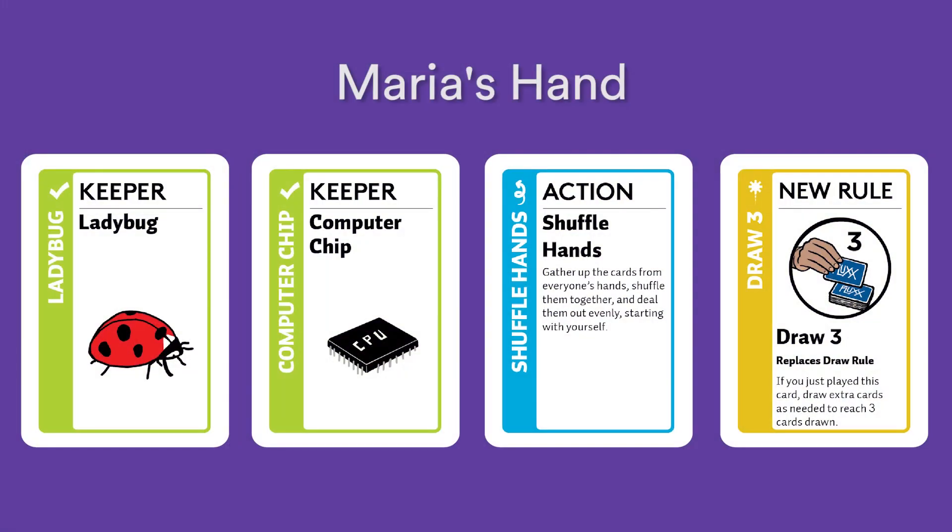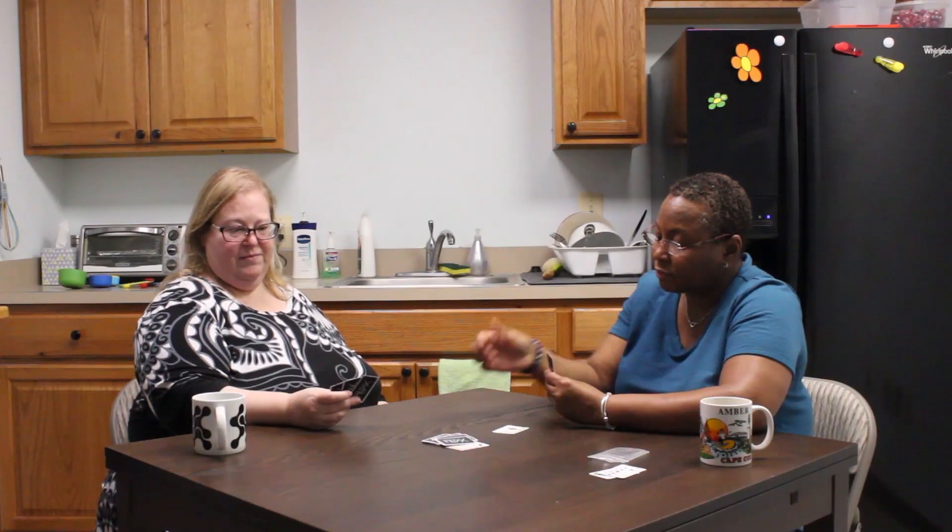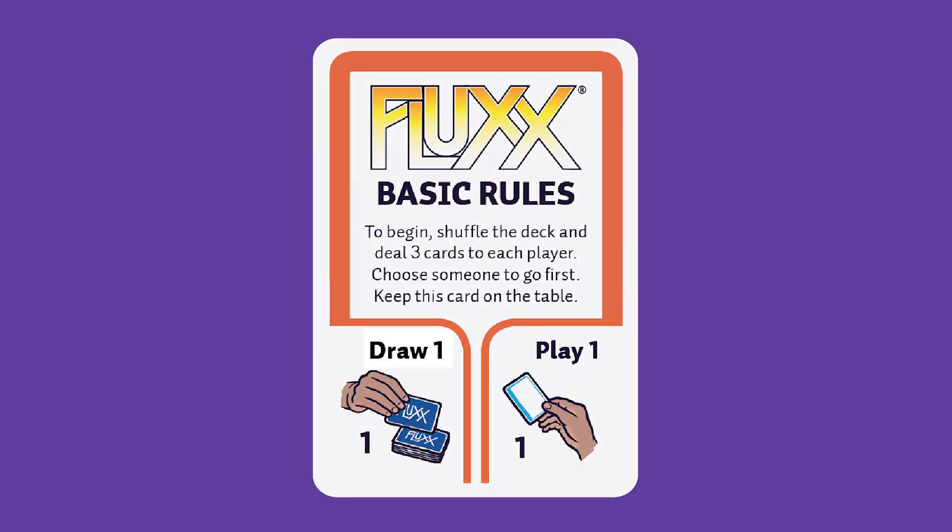Maria, the rules are draw one, play one. So draw one card and add it to your hand. Next, you need to play one. If you have a keeper in your hand, play one now by placing it face up on the table in front of you. You have now drawn one and played one, so your turn is over.